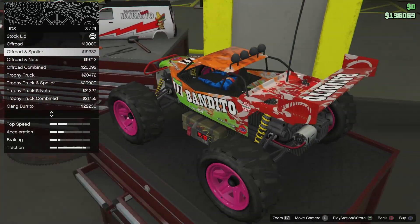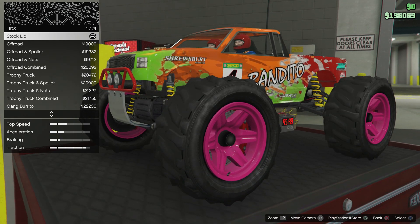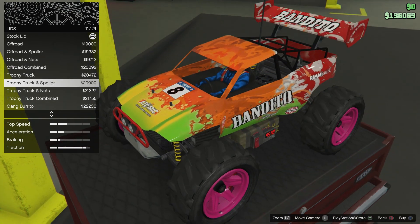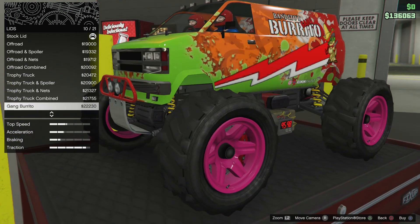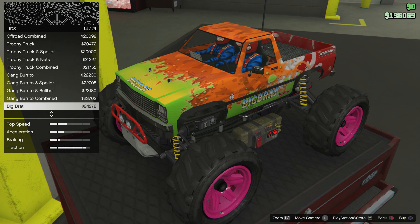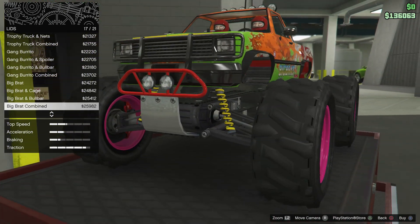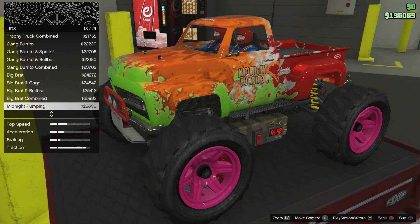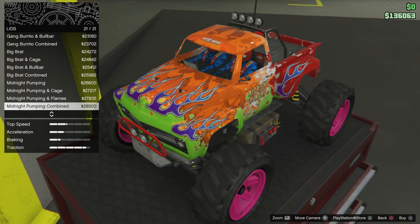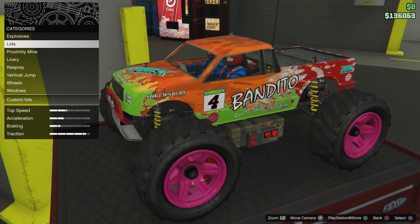For the lids, we're going to go through them again. I kept it with default - I think it's the nicest. I wasn't really going for that rally vibe or anything. A big brat looks kind of nice. The bigger brat or 9,000. But yeah, I left it at stock just because I actually think the stock one looks really nice.